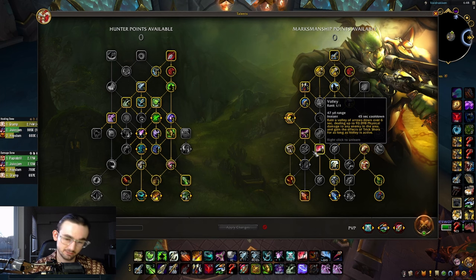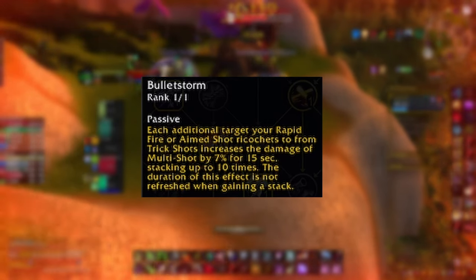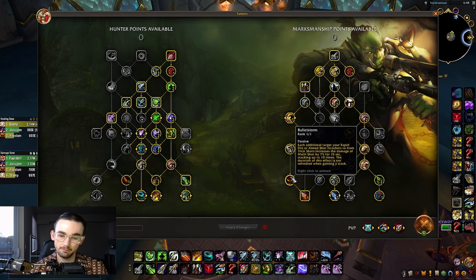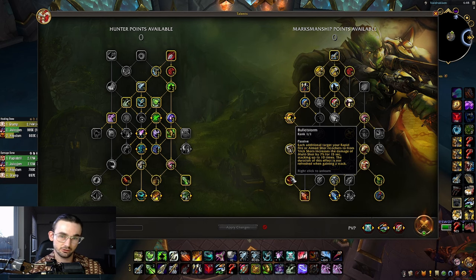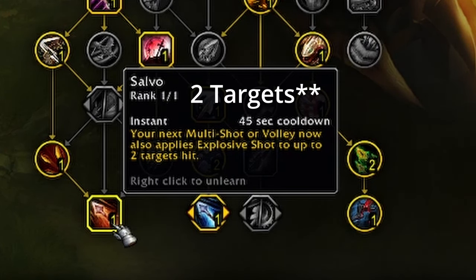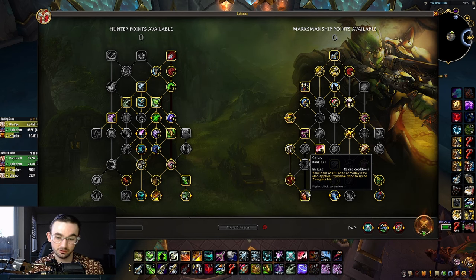Grab Bullet Storm: each additional target you hit with Rapid Fire or Aimed Shot via Trick Shot increases the damage of your Multi Shot by 7% for 15 seconds, stacking up to 10 times — that's 70% additional damage on Multi Shot. Use Multi Shot when you have maximum stacks. During your burst window, focus on Rapid Fire and keeping Trick Shot active, which Volley maintains. Grab Salvo as well: your next Multi Shot or Volley now also applies Explosive Shot to up to two additional targets. Combined with the 45-second cooldown of Death Chakrams, Explosive Shot, Salvo, and Volley, you'll have strong AOE every 45 seconds.